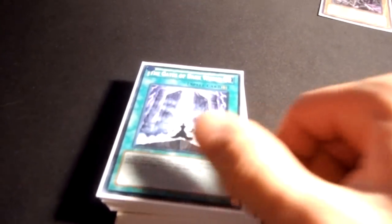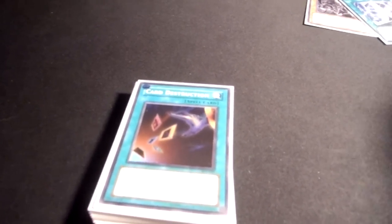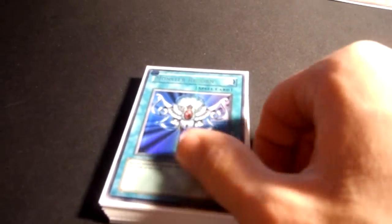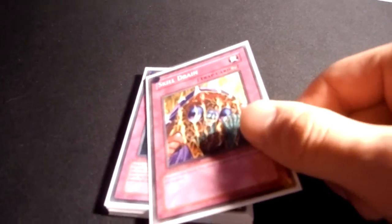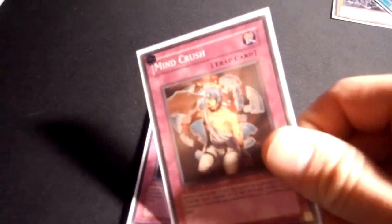Malefic Stardust Dragon, three Gates, three Dark World Dealings — all ultimate rare first edition, which is awesome. Three Dragged Down to the Graveyard. Usually when I side, I take one Dragged Down and one Dark World Dealings out. Card Destruction, Upstarts, Monster Reborn, Dark Hole, Heavy Storm, Foolish Burial, and one Skill Drain — I was playing two before but just one now.